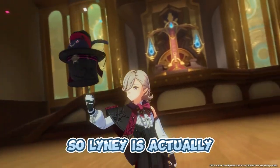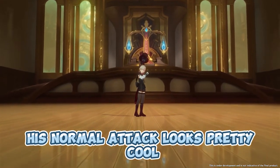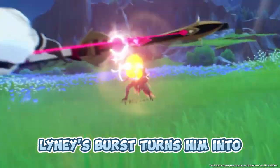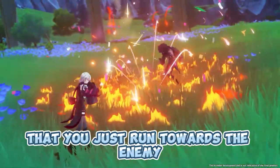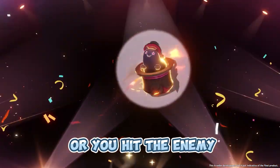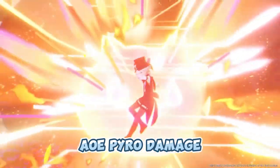Lyney is actually a 5-star Pyro Bow user. His normal attack looks pretty cool, like he's throwing some cards at the enemy. Lyney's burst turns him into the Grin-Malkin cat, and it looks like you just run towards the enemy — when the magic ends or you hit the enemy, it will set off with a big explosion that should be AOE Pyro damage.